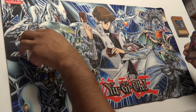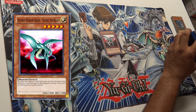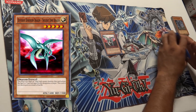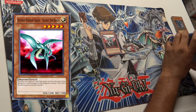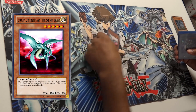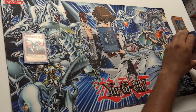Then we have Different Dimension Dragon. I like to use his anime effect, which is a lot better. The anime effect is he can't be destroyed by battle period, and he can't be destroyed by card effects that don't target it. So it's a really good card and a good stall card for Kaiba too, because he doesn't have much stall anyway.